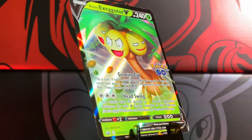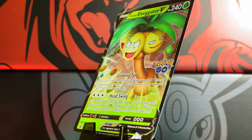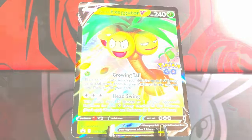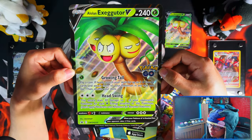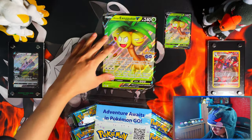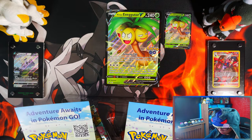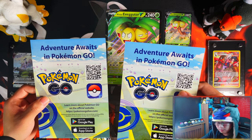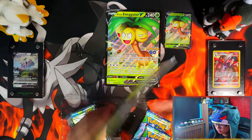I'm starting with this Lolan Exeggutor V collection box because, if luck proves anything, I've had no luck with these types of collection boxes so far. Four packs — I think this will be the most disappointing in terms of hits. There's your jumbo card and your V promo card. Oh — error box, error box! Big title. I think you're only supposed to get one, but they gave you two.